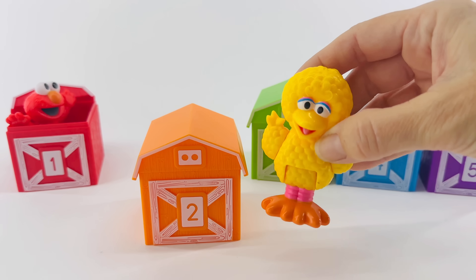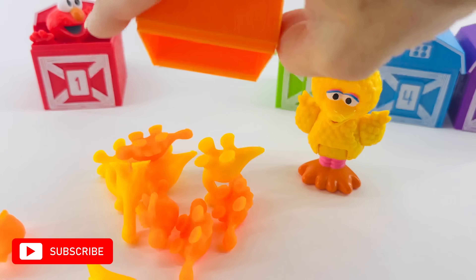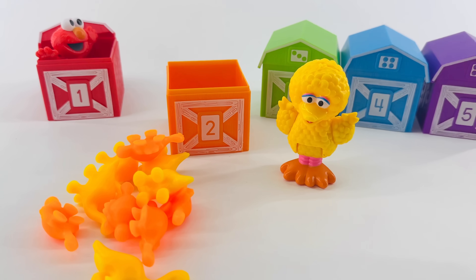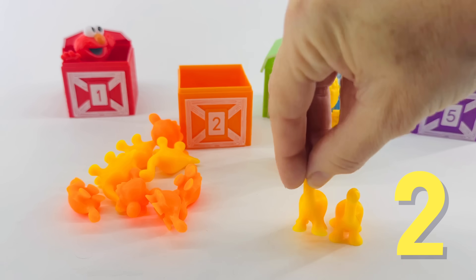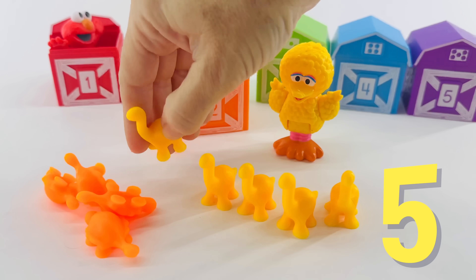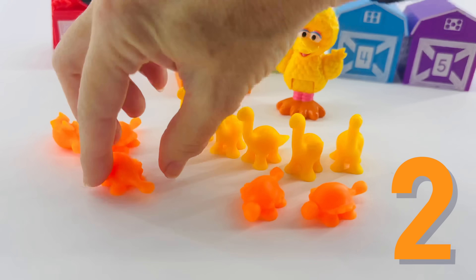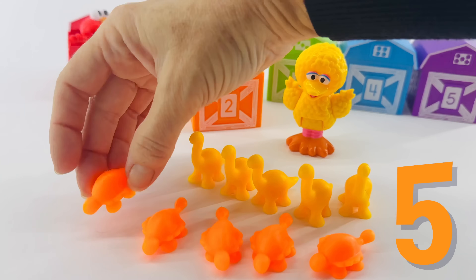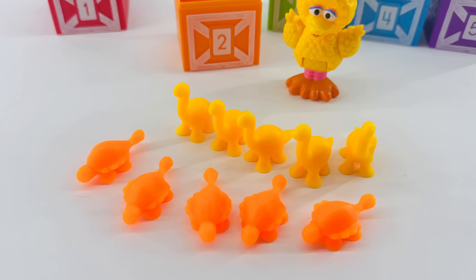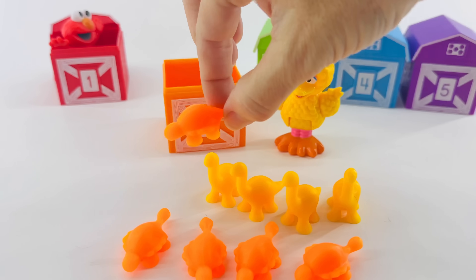It's orange, just like Big Bird's feet. Let's open it up and see what's inside. It's more dinosaurs, but these look like way more than two. Why don't you help me count them? They're yellow and orange, just like Big Bird. One, two — let's get all the yellow ones first — three, four, and five. Five yellow dinosaurs. Now, how about the orange ones? One, two, three, four, and five. Five orange and five yellow — together, that makes ten dinosaurs. Well, we only need two for this house, so one yellow dinosaur and one orange dinosaur. That equals two.